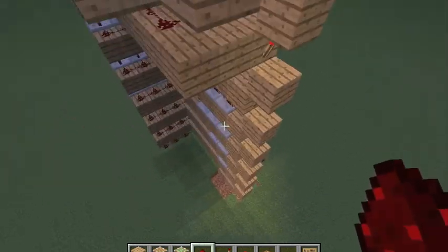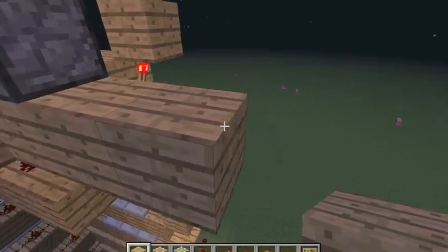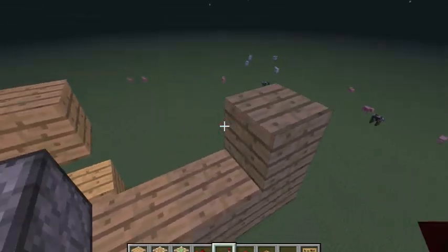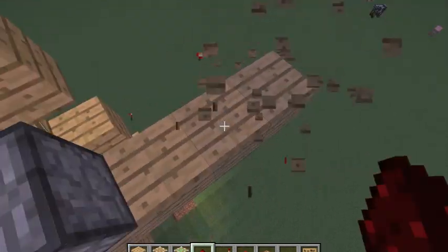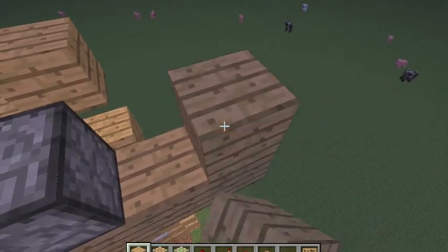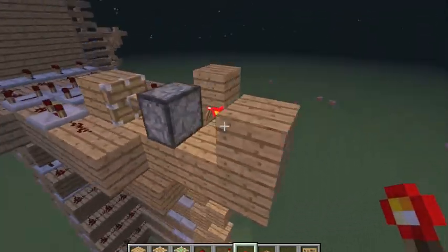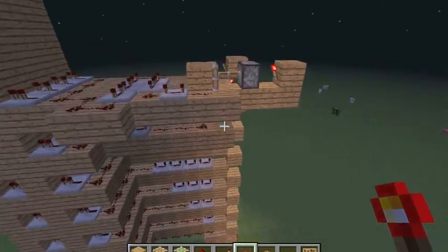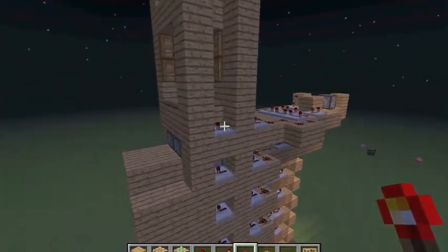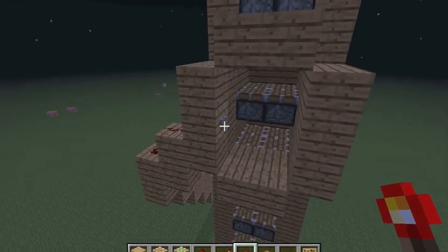Come out three blocks and put a redstone torch right here — actually you can just come out two. You want an inverter here, and you'll see what that's for later; right now it really serves no purpose. Now that's done, when I hit the button it'll go all the way up.